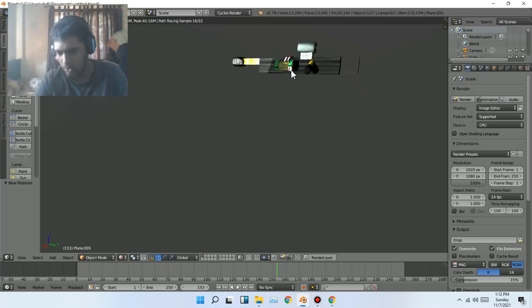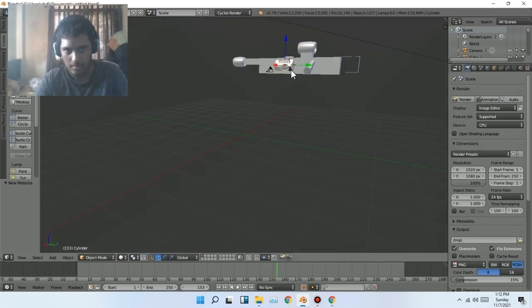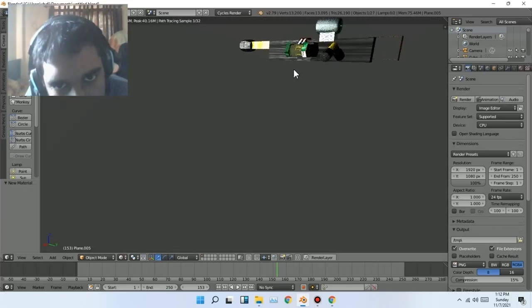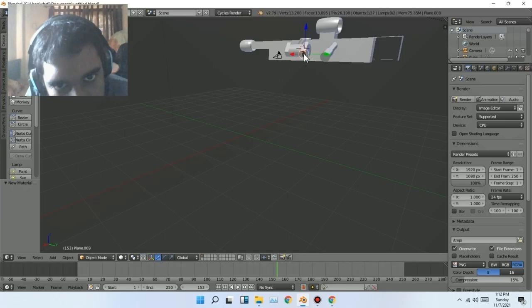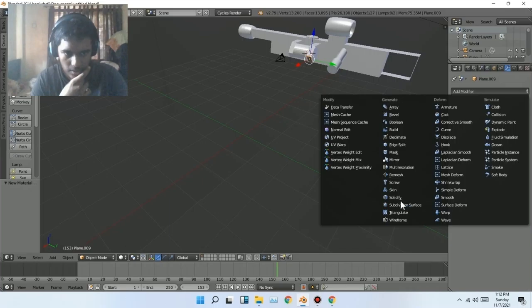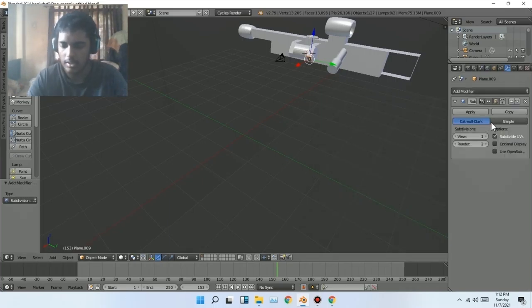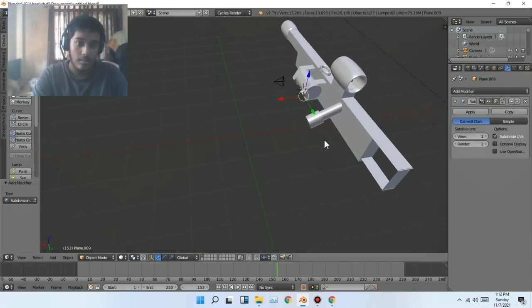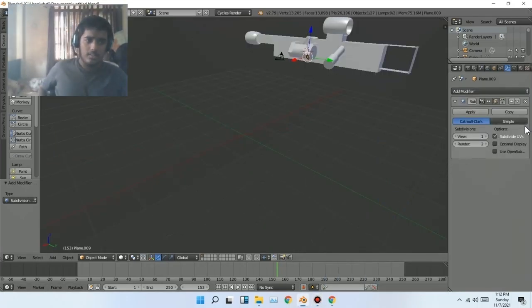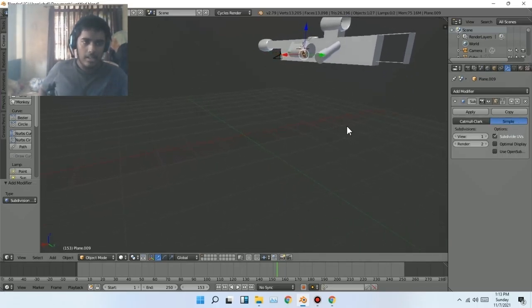Let's go to the disable control and go to the backplate to build it again to see what's wrong. That's our problem. Instead of this, we're going to go to Subdivision Surface, and then quickly something happened — I don't know what happened.